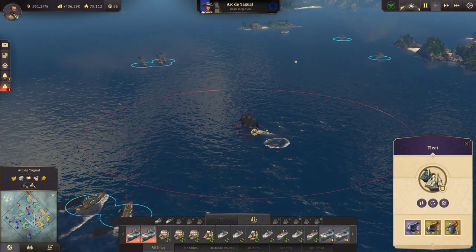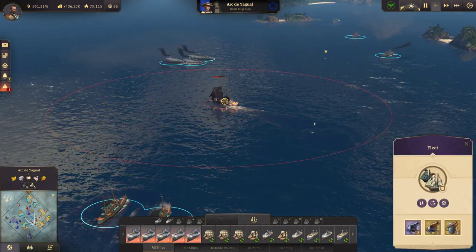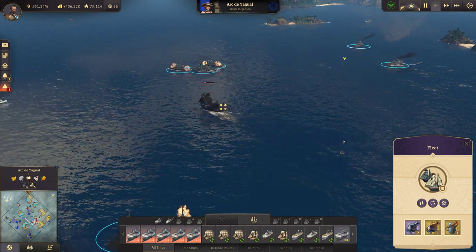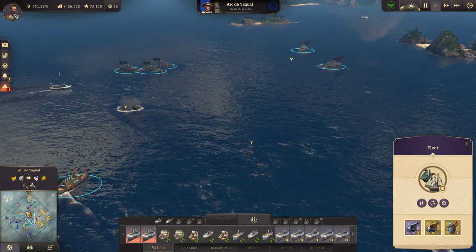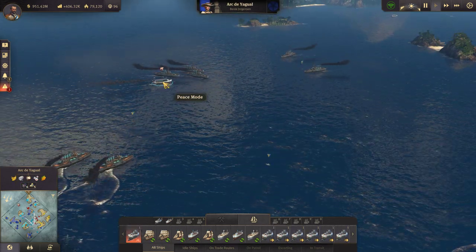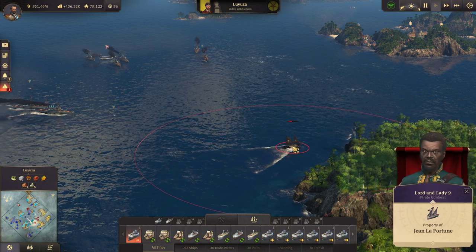We're gonna go start fighting Jean here. I gotta see if I can't get him back on the diplomacy menu, and I think the way I can fix that is by basically killing him off and letting him reset and come back. Let's bring everybody around. There's another ship — God, they've got such good range on them, so nice.